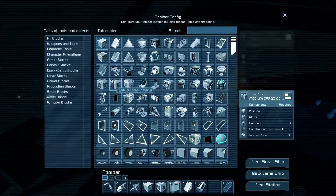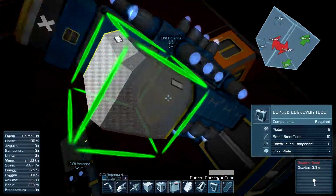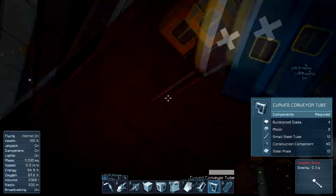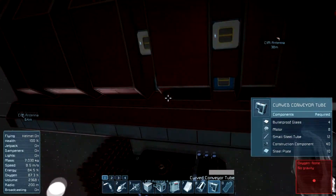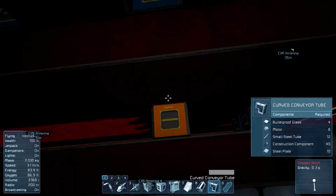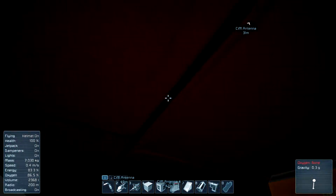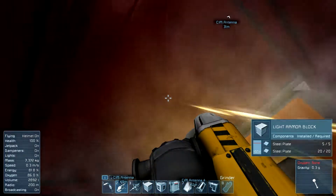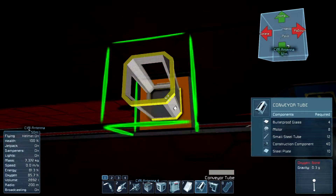I'm gonna need interior plates also. Basically all I have to do is connect up these any which way possible. I think I'm gonna need a connector here — I need conveyors for this section. Wait, that's a solid block there — Shift P.